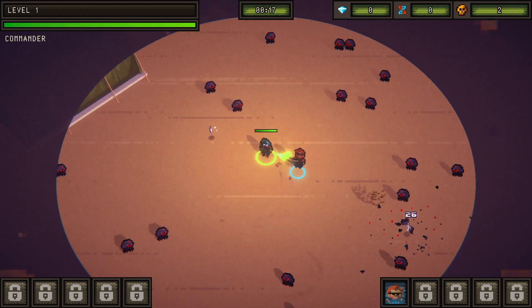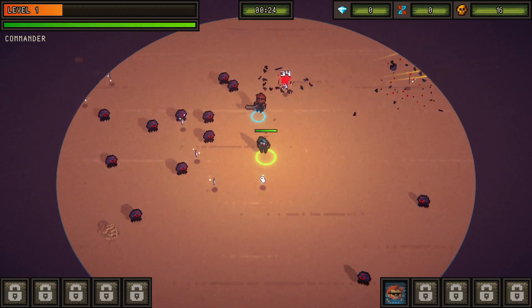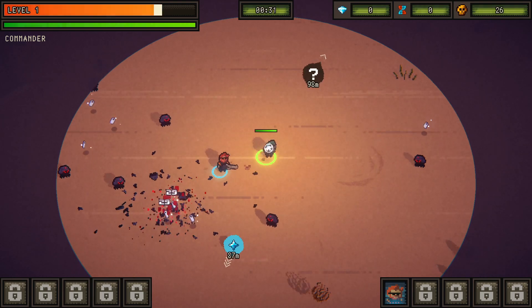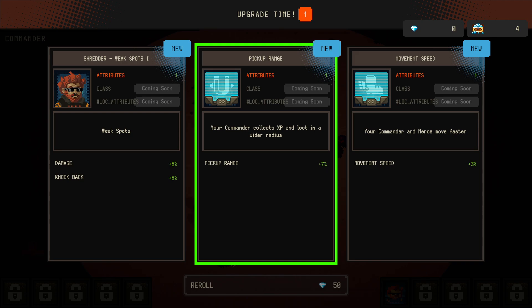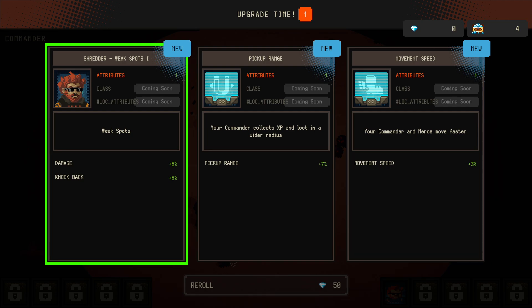Now let's get some experience and level up some levels before I go anywhere. That's easier if I stay in the same area. When you level up, you need to press the button to actually do it. You can level up things that are more for the team, things that are for you as the commander, or things that are for the specific mercenaries. I'm going to give this one some more damage and knockback, which is going to be helpful.